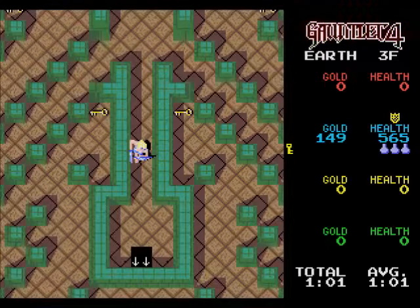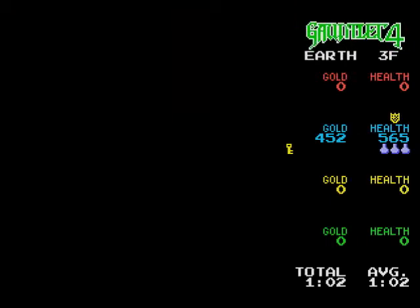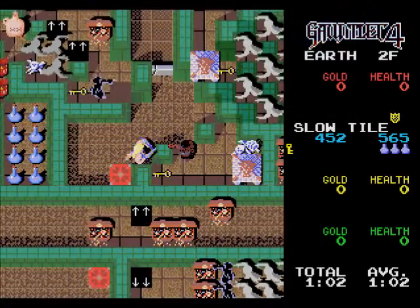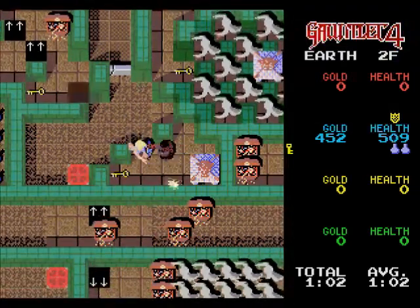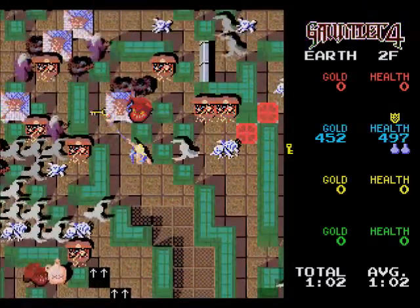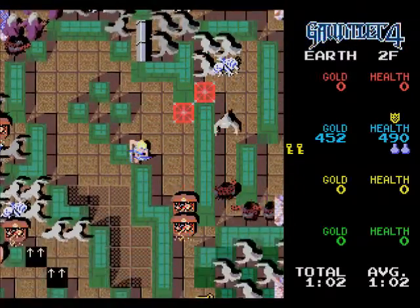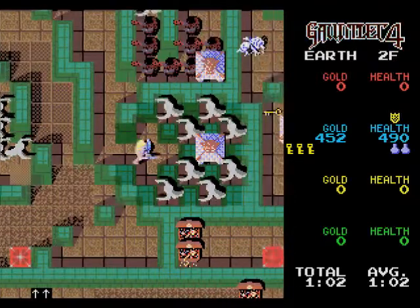We're back to finish off the earth tower here in Gauntlet Four. Taking this exit in the corner downstairs - last floor before the boss. I'm very low on health so I'm going to try and take this somewhat cautiously. Low on keys as well. We do have one health drink and I want to save that till just before the dragon boss.